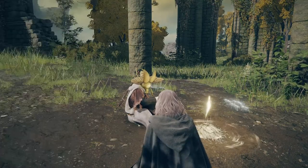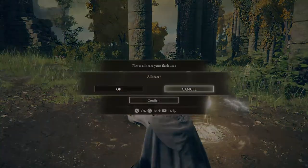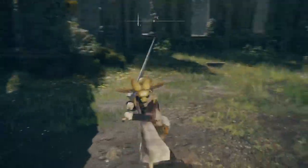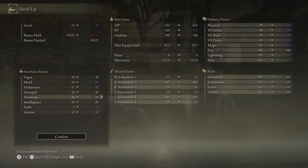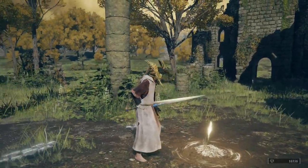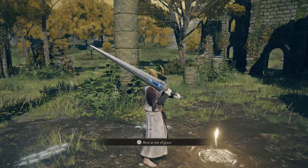All right, so there we go — now we can actually add a charge to our flask, which is outstanding. We need three more golden seeds to do that again. Use the sacred tear. I'm going to do FP. Actually, I really should level up before I lose all of these. Let's level up — get the mind up to 20. Do mind and intelligence because I don't know if I'm going to respec my character to not be a mage anymore. I haven't really decided the route I want to go yet, but that's a good start.